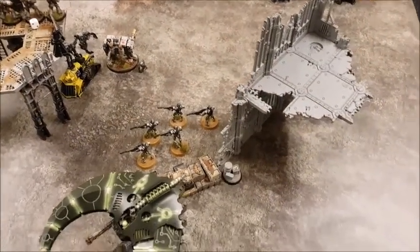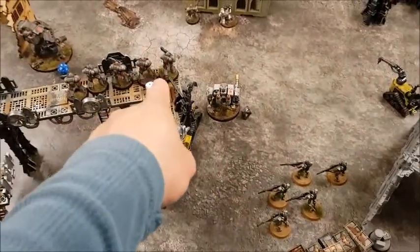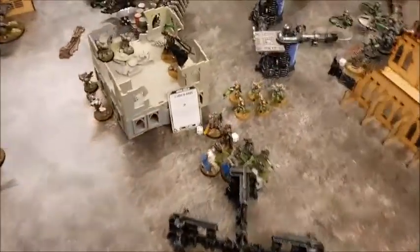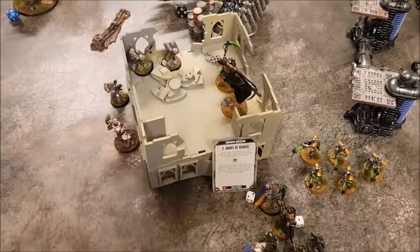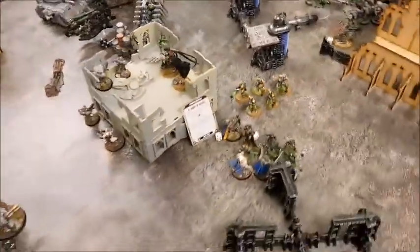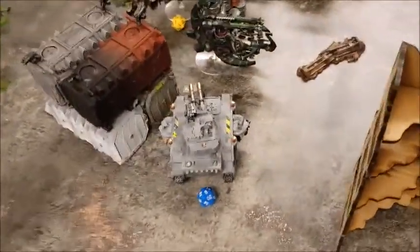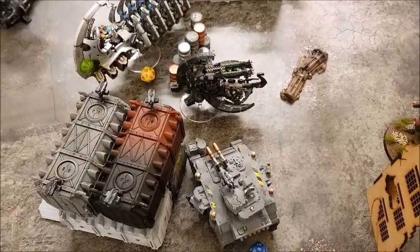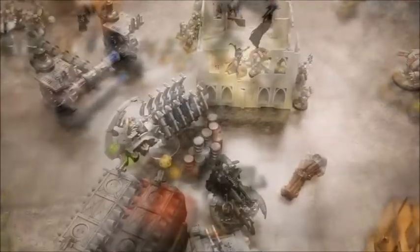Necron shooting for turn three: the Flyer took a wound off the Dreadnought, the Death Marks put a wound onto the Hellblasters, and the Overlord and Katana took out the Intercessor squad in the center. Over on the far side, the Predator is down to eight wounds from 11 after fire from the Ghost Ark and Annihilation Barge. End of shooting phase.